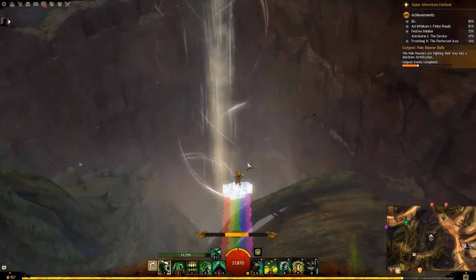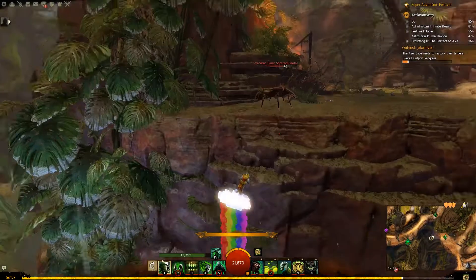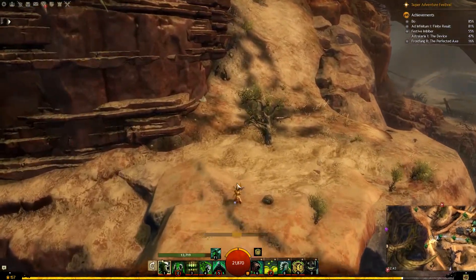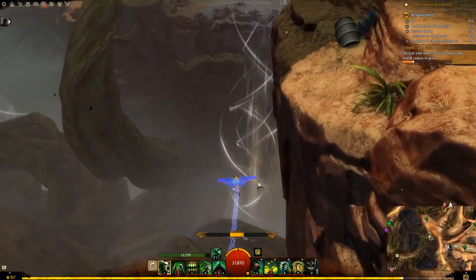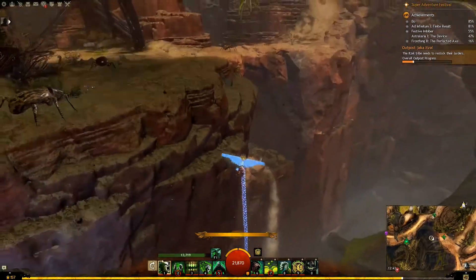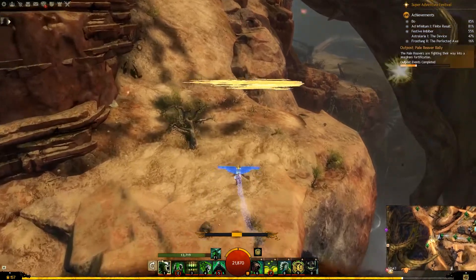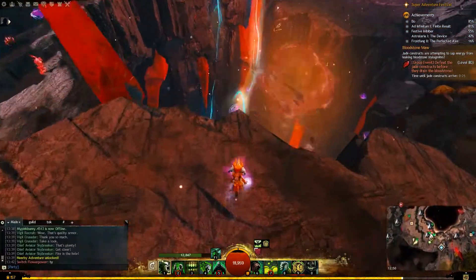Now the only thing about it is it looks a bit weird when you're coming in to land on the ground, because obviously you're already standing. So technically you're about here, and when you go in to land it does that. Then if you were to use another glider — this is the Super Adventure Box Glider from last year — you can see where you're gliding, and it's a bit easier to tell where you're gonna land.